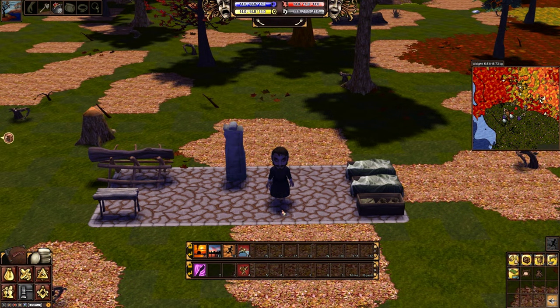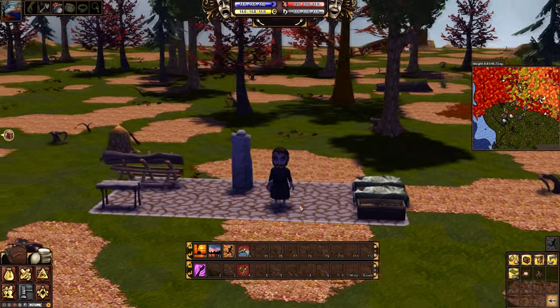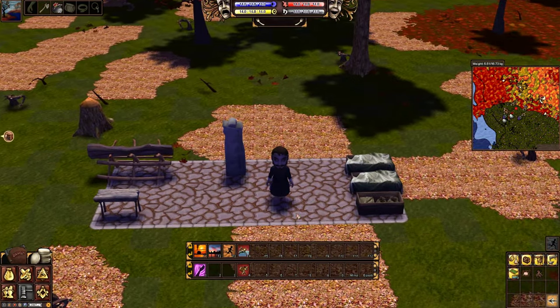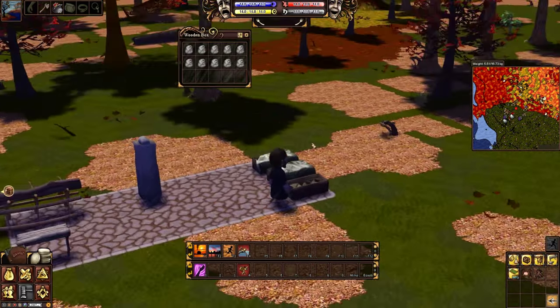I've gotten done with the boxes and as you can see most of them are full except for the last one. Now I want to show you some final structures you're going to want to make in order to get your settlement ready so you can start really doing things. The first I'm going to make is a fireplace — they call it a fireplace, it's pretty much like a fire pit.